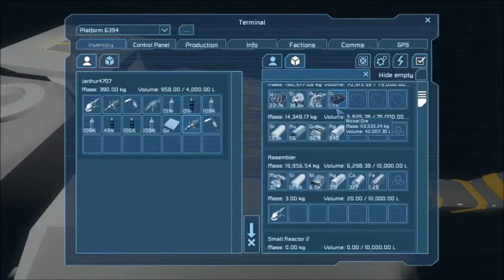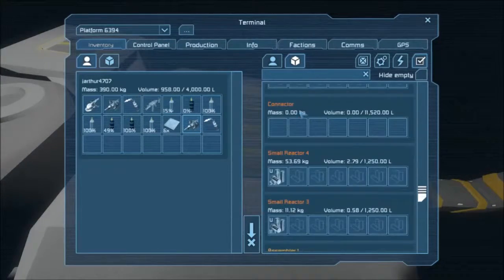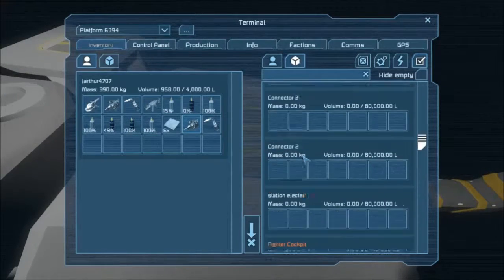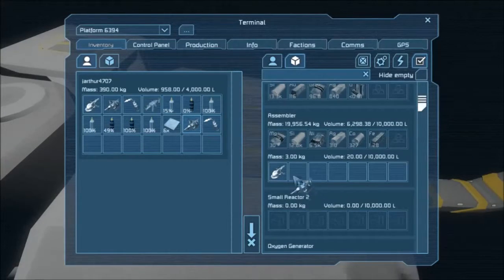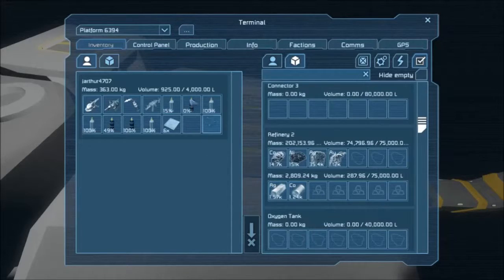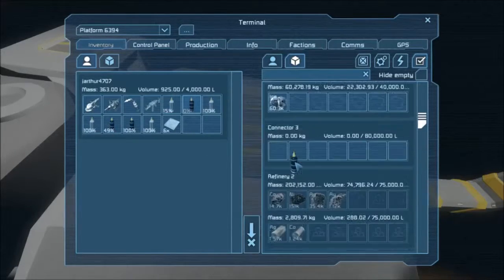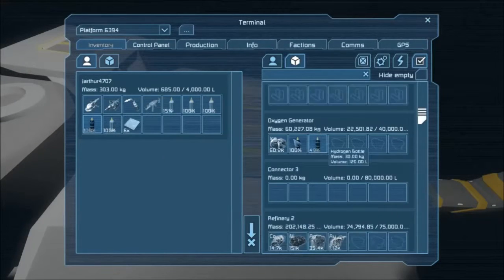We might need some more refineries, depending on how fast you want it all to go. We've got three, but there's a huge backlog of resources and it's only going to get worse. We could just be patient. I mean, it all depends how fast we're mining stuff — if you're using that thing successfully, then we're going to need refineries.